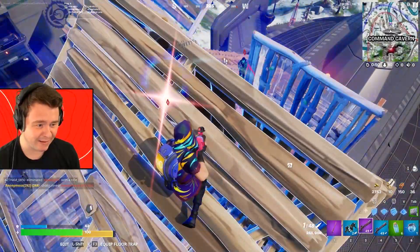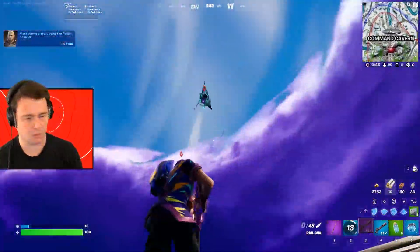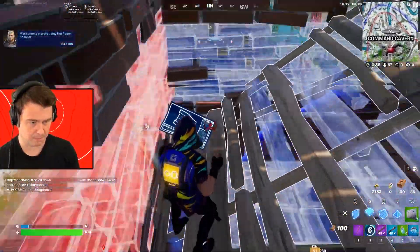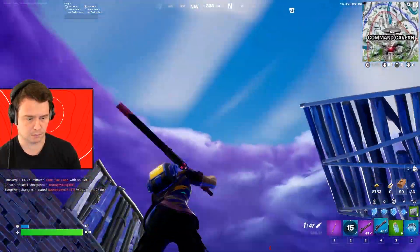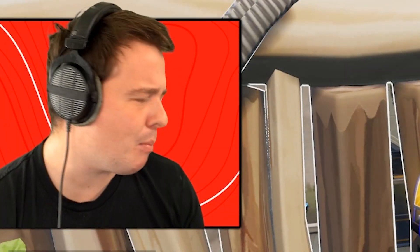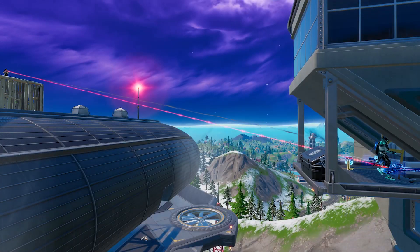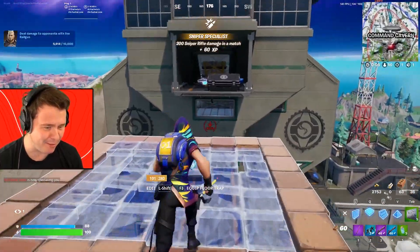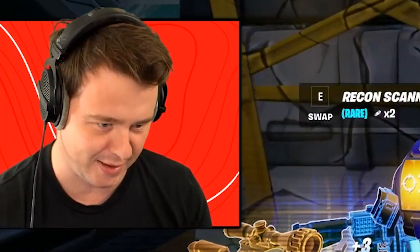The double railgun — always coming in clutch. A lot of the time, people get hit by a railgun and are kind of expecting that to be the only damage that comes through. The second one always takes them by surprise. Where can I find my next enemy? There's definitely some shooting happening down here — and it turns out I was definitely correct.